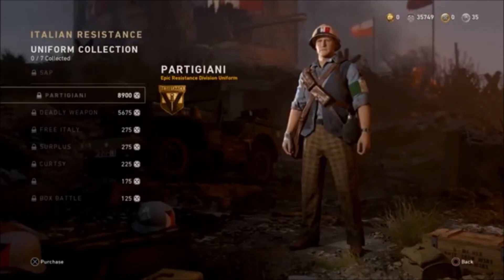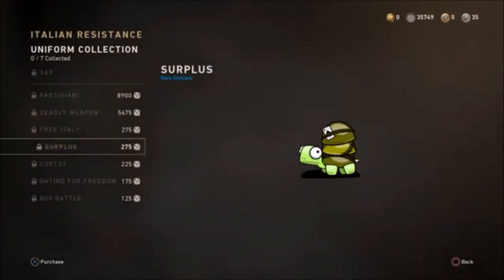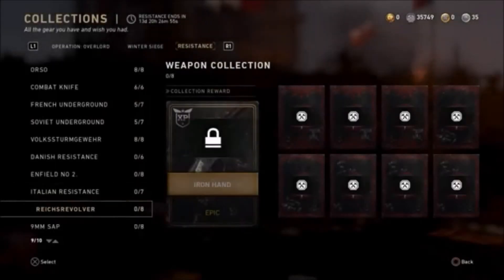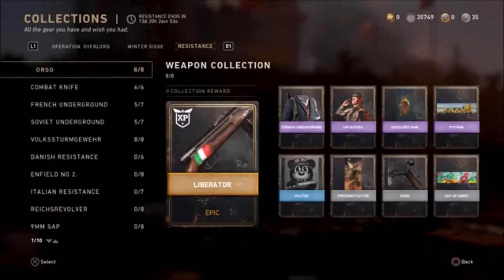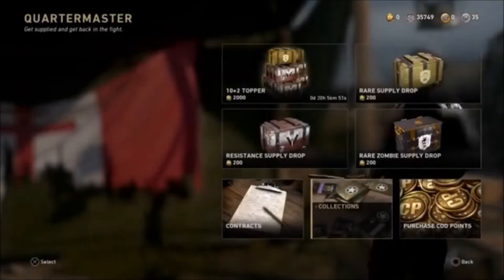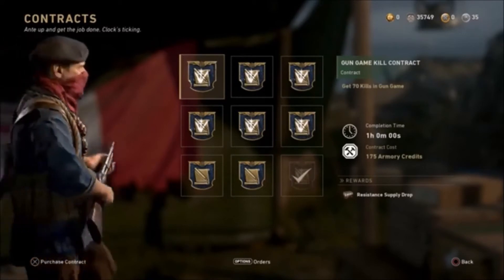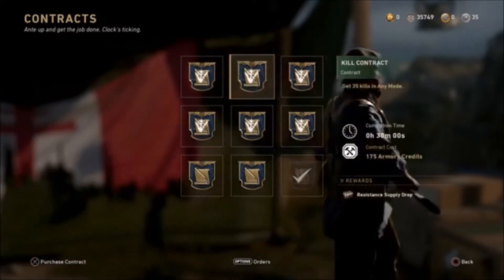Gun Game has also come back this week as part of the Resistance event. There are also two new uniforms and a 10+2 Topper that has been added to the game for the next week.